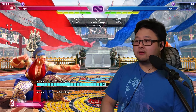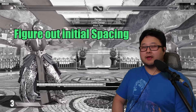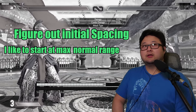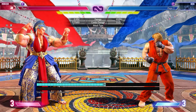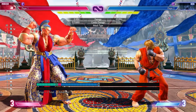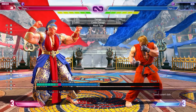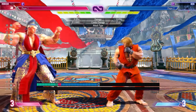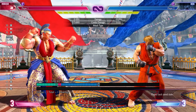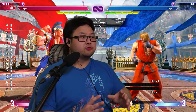The first thing I do with my character is figure out the spacing I want to stay at. For me, it's just outside my max normal range, which for Marissa is standing heavy kick. So I get to around max heavy kick range and then save state. Let's double check — perfect, that seems like it's at the max. Tapping back and it whiffs. Now that we have the spacing down, we can start setting up the drill.